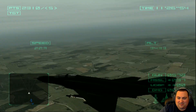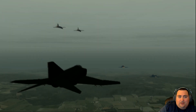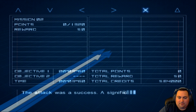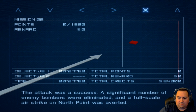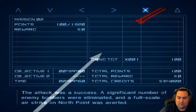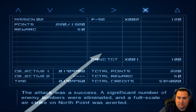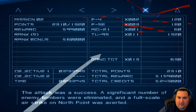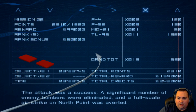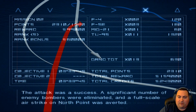It does look kind of badass, this solid black jet, but I wish the textures would show up. Let's get our debrief. The attack was a success — a significant number of enemy bombers were eliminated, and a full-scale airstrike on North Point was averted. We got another S, so we're up to 243,000 credits. We'll be able to buy an aircraft for sure.